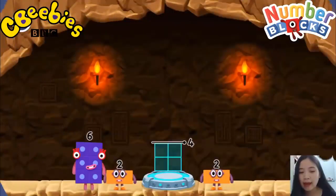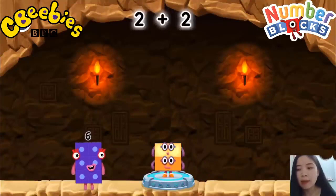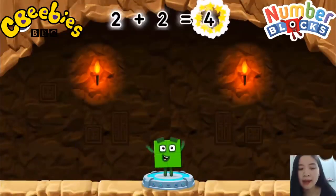Add numberblocks to make four. Two. Two. You got it. Two plus two equals four.